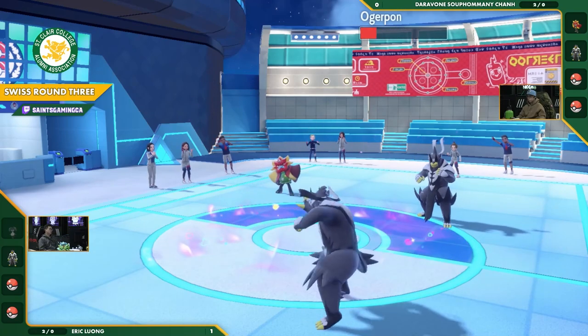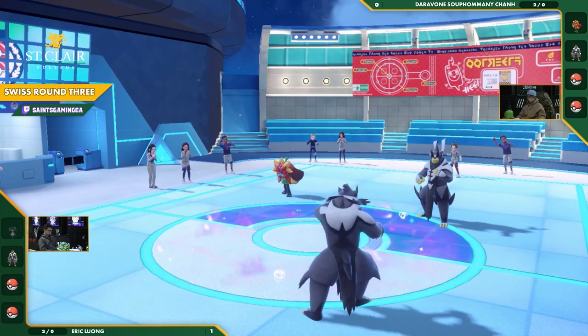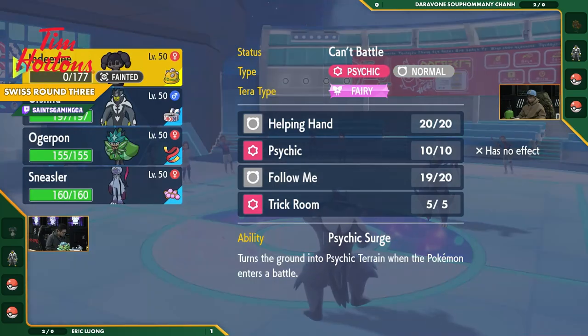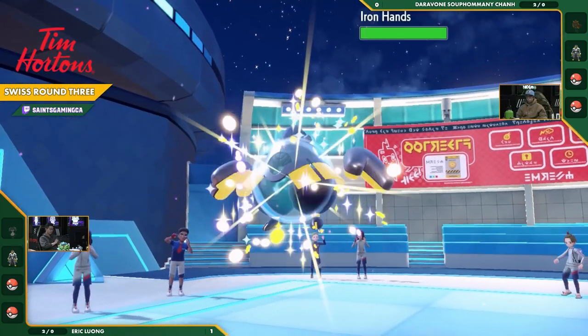There's the Surging Strikes — there's a crit! It's a multi-hit. I totally forgot it's Rapid Strike — it's in the name. So down goes Ogerpon. Both Urshifus still alive, both at full health. There is the Sneasler — bringing the Sneasler this time because they're not playing Trick Room. And the Iron Hands.